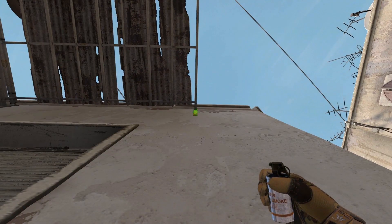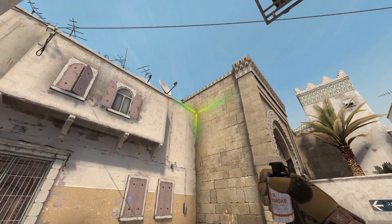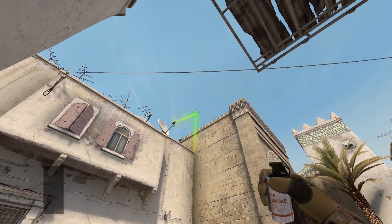FuturePro number one. To throw your smoke you will need to line up with this metal bracket. Then find this corner and aim your crosshair so it lines up with the satellite antenna. Then throw.